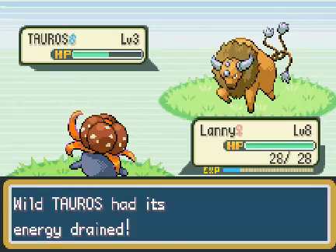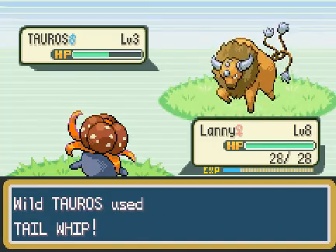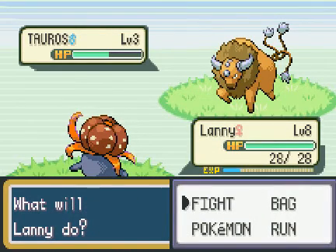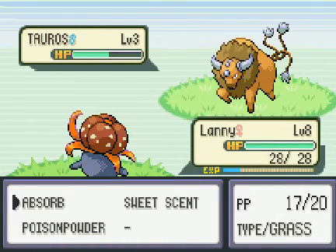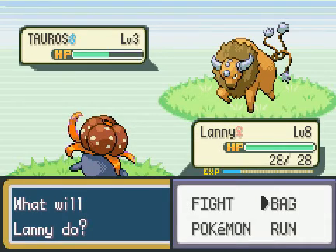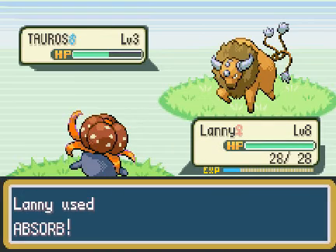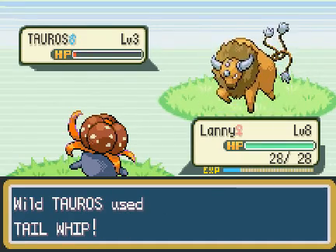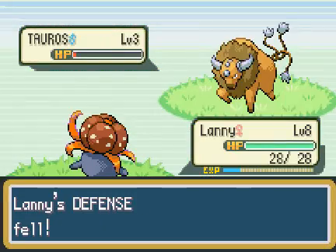Okay, they've done decent damage. Tail Whip, thank God. I'm scared to use another Absorb in case it kills it — that's really really close. I don't think a Pokéball will catch it at this point though, I'm going to have to probably risk using Absorb. Don't kill it! Come on, that's so close. You just keep tail whipping me, Tauros. That's fine with me.